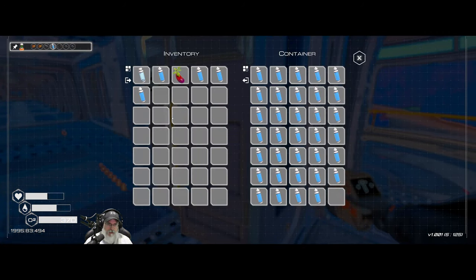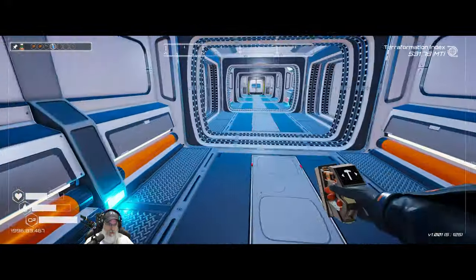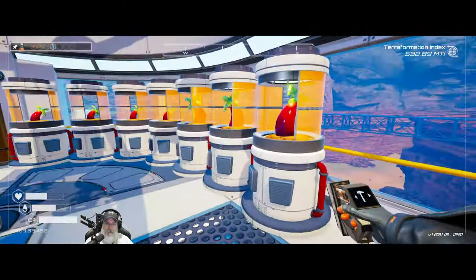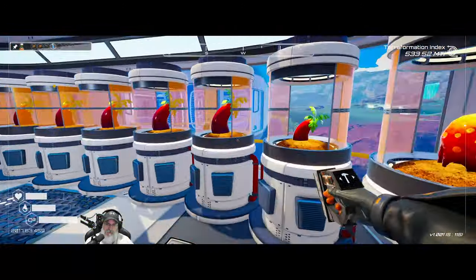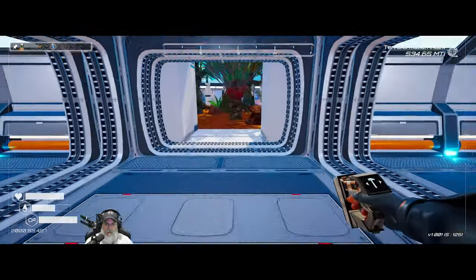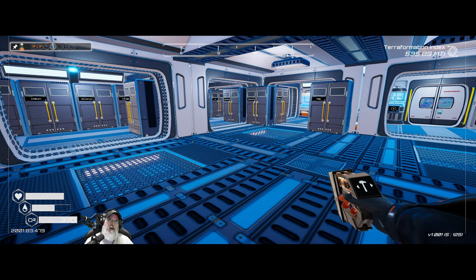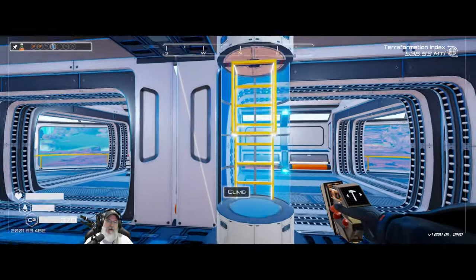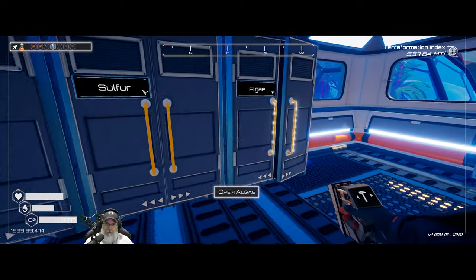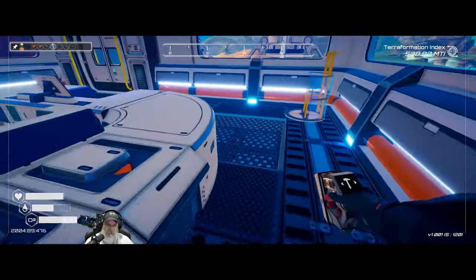I now have two full bins of water. I'll hold off on harvesting more for now. Let's grab some eggplant and make more fertilizer — I need algae and sulfur for it. The thing about making a lot of fertilizer is you not only need it for itself but also to make tier two fertilizer, so it's kind of a double usage and you essentially can't make too much.